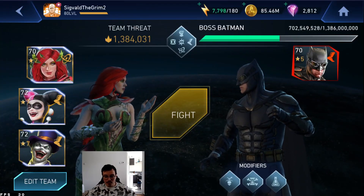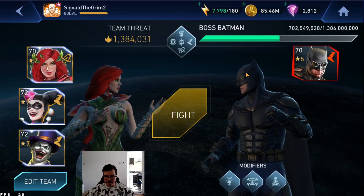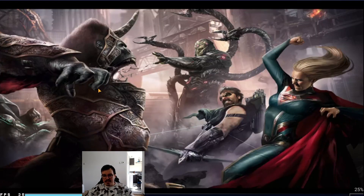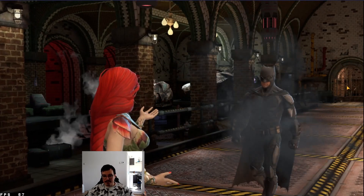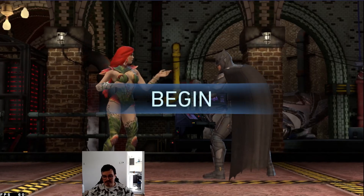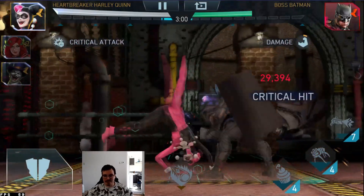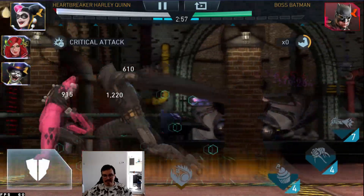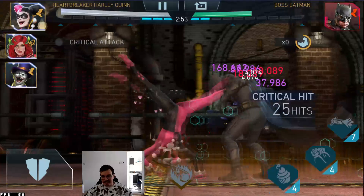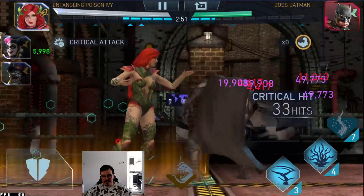Hello there ladies and gentlemen, it's Seagull here, welcome back to another video. So first up we're going to fight boss Batman with League of Archae. Generally speaking I wouldn't be too confident on 700 mil on the story with League of Archae because the only thing I have is a level 5 and a level 1 puppet of Zatanna for passive stats, but here we have that thing where we can manipulate this guy into having a ton of weakness by popping his damage buffs.